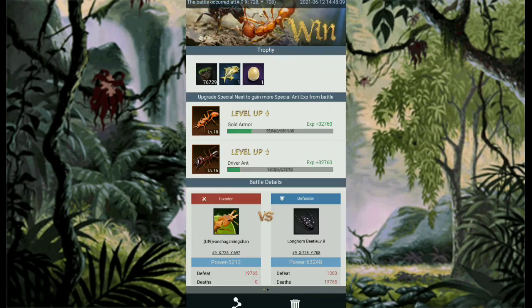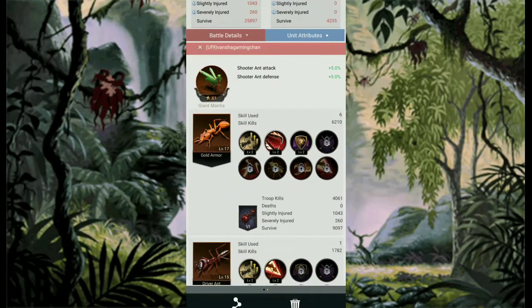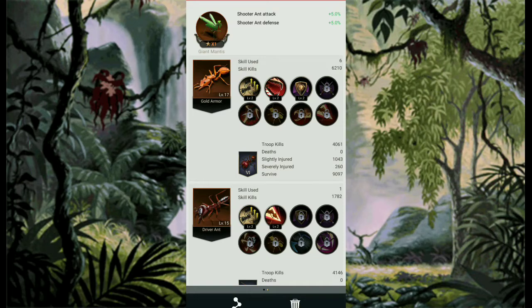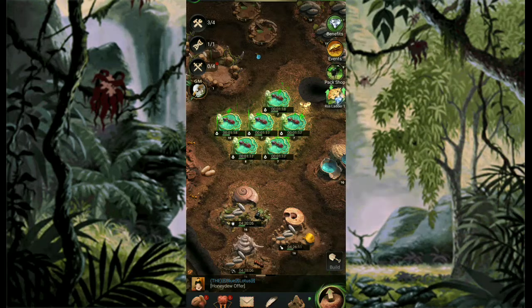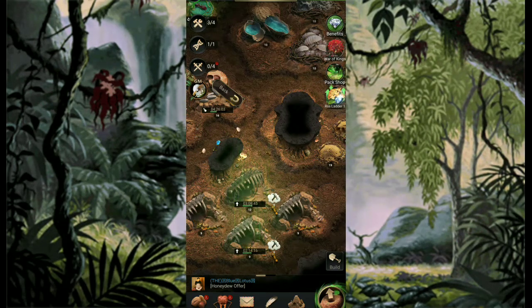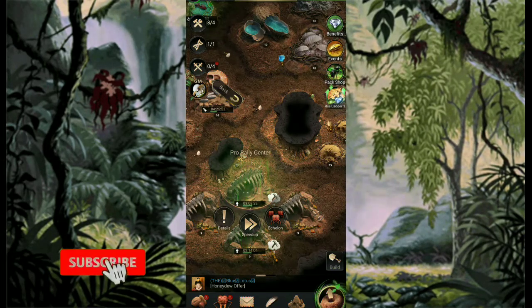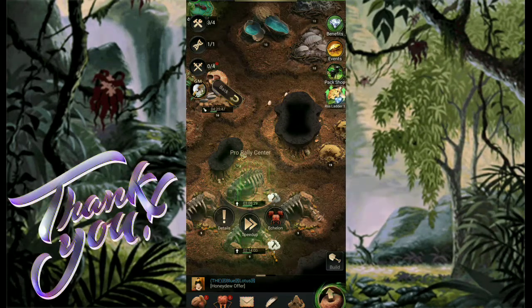There will be no death record on your troops. Our winning process for today: the driver ant and our gold armor ant — they are orange. We have gained resources, egg, and skeleton fish. They are totally good. Now my rally center is upgrading in order to add more additional groups. The more you upgrade, the more number of groups you can put inside. Goodbye guys, bye!